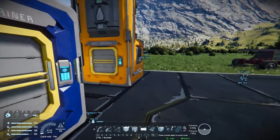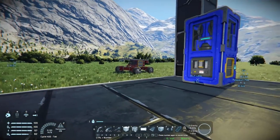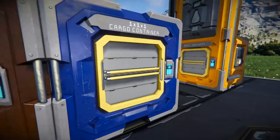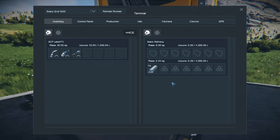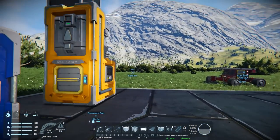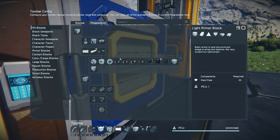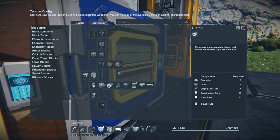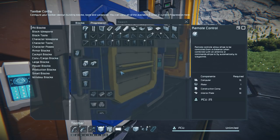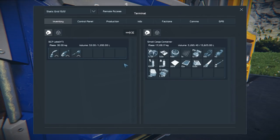Yeah, I filled this thing up three times back and forth so we've got tons of iron. I want to make some motors. The scrap you can actually refine - you don't get much but you get a little bit of iron out of it, which always comes in handy especially when you find 40 or 60 of them. I was gonna go ahead and make some motors here. What I actually need for the conveyors - I think it was motors and small steel tubes - and yes, I do have motors, so we can actually get this set up.